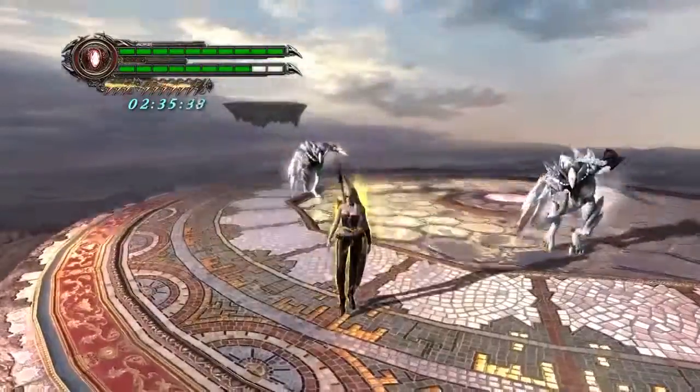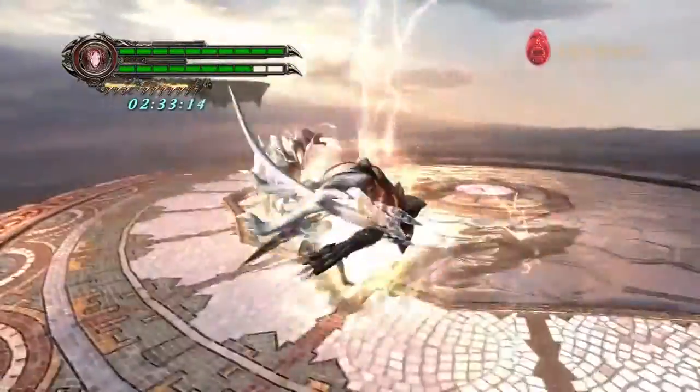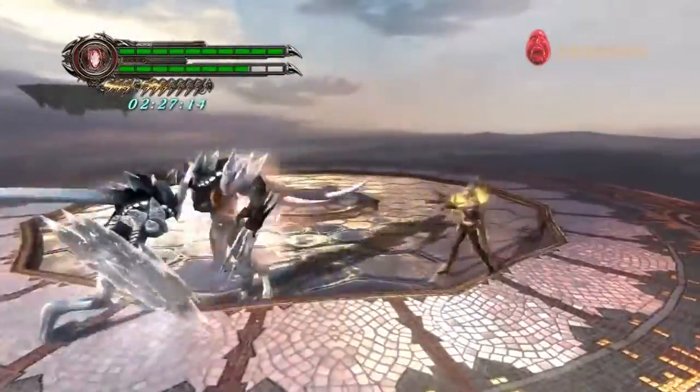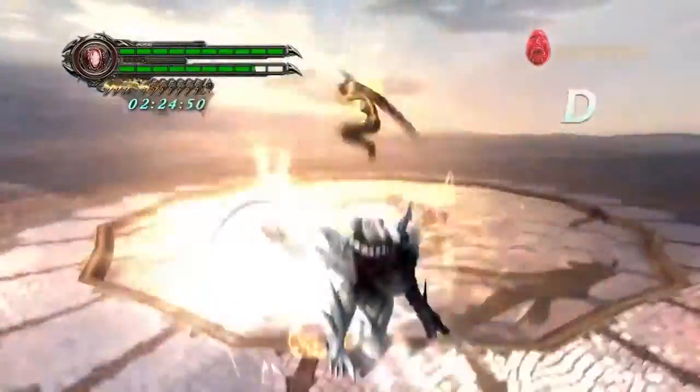Trish also has a Devil Trigger. If you hit L1, she dons a nice pair of shades, gets faster and stronger — as is the tradition. And her pistols shoot out these sort of lightning shots. Helpful in a pinch.